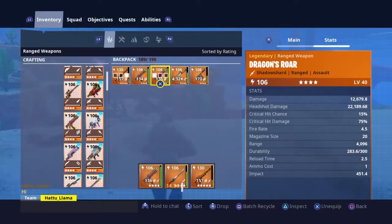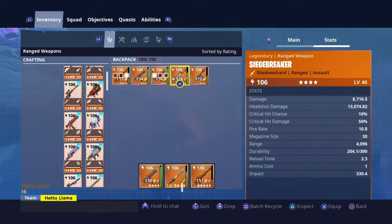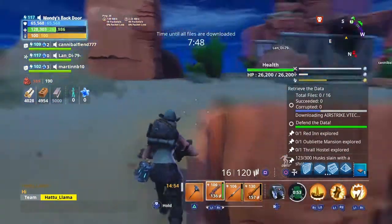Compare the damage per shot — this Dragon's Roar has 12,600 compared to a Siegebreaker. It's got an extra 4,000 damage per shot. It's a slower DPS because the fire rate is a bit slower since it is a semi-auto, but it's a lot more damage per shot if you've got a good trigger finger.